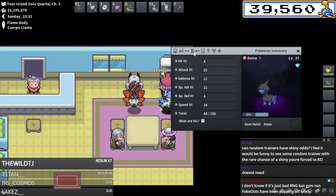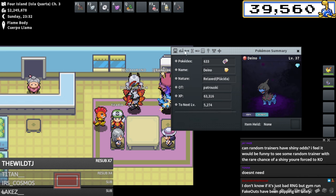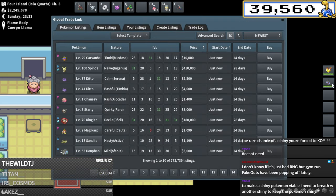I do have a crappy Deino that I can use as a base. It needs to have low HP, low defense, and low special defense - which this has, which is actually a good thing. Then I need to get 31 special attack and 31 speed onto it and an eventual modest nature.